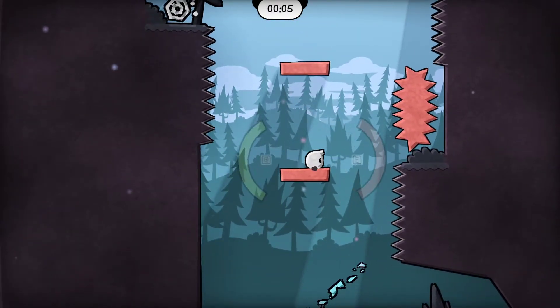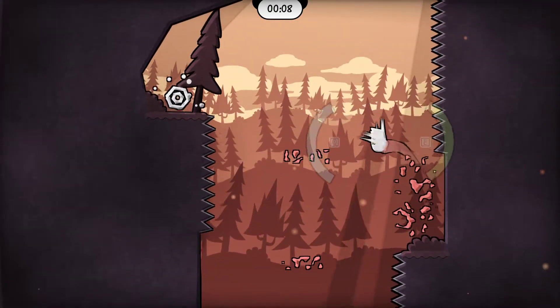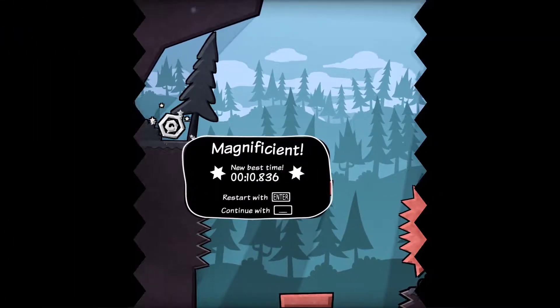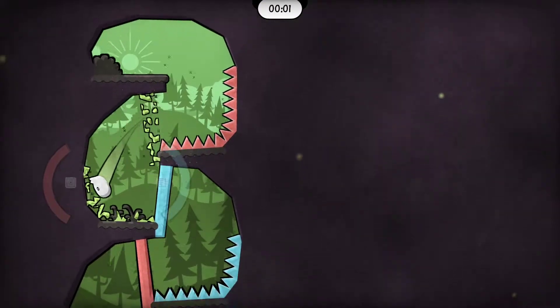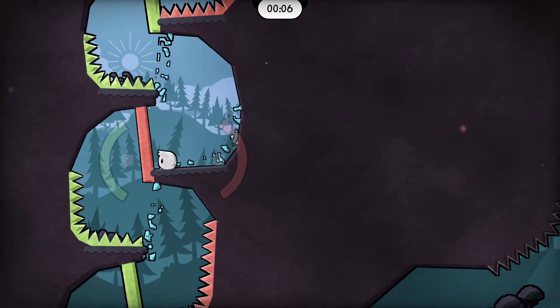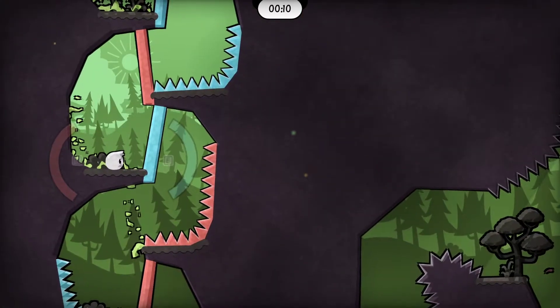We want to keep this one red, then we want to get rid of the red spikes, but then we want to go back to not-red to jump on that. There you go. And we're at the point now where I haven't seen any of these levels, so if I die it's because I'm bad. We want to make it red, and then we make it green so we don't die. Cool.